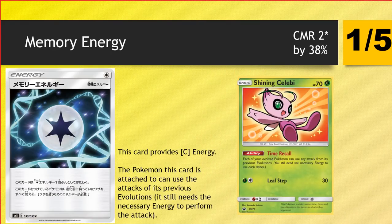Finally, before we move on to the Pokemon, we have Memory Energy. It provides a Colorless Energy and the Pokemon this card is attached to can use the attacks of its previous evolutions — it still needs the necessary energy to perform the attack though. We already have Shining Celebi with that Time Recall ability, and it is much better to have this effect on an energy card because you save yourself space and don't have to search it out. But we're still really scratching our heads for a real good target for this card. I don't feel like there are many decks that really need to use previous evo attacks. Maybe there are some sort of flail mechanics to keep an eye out for in the future, but there's a slight upgrade in that the surprise factor is gone — when people see a Shining Celebi they instantly look at your lower form to see what attack they have to play around, but Memory Energy doesn't have that.